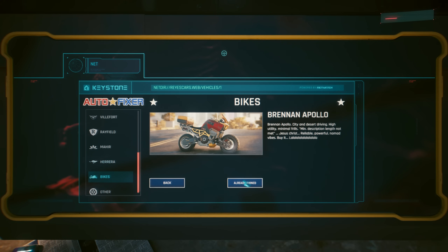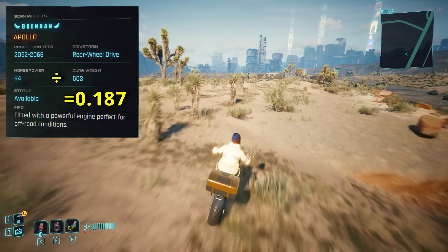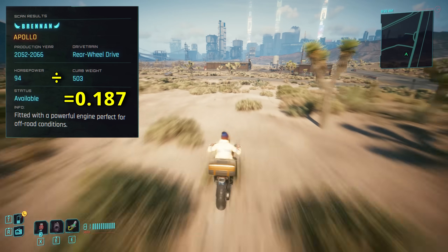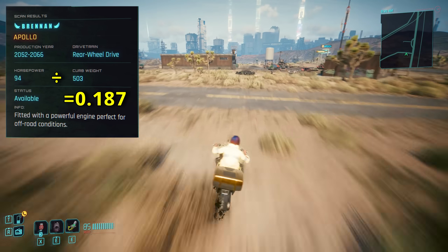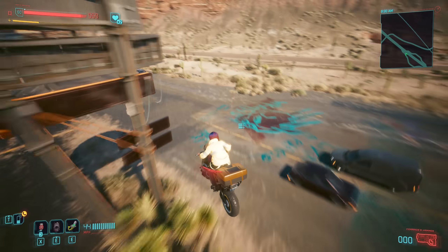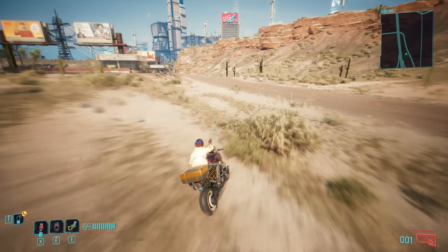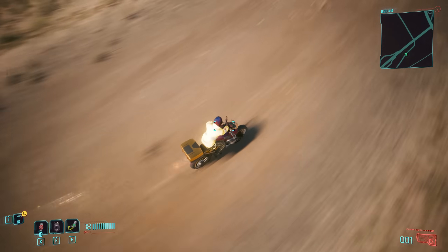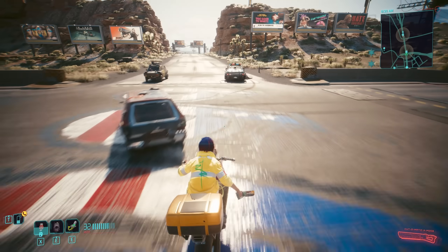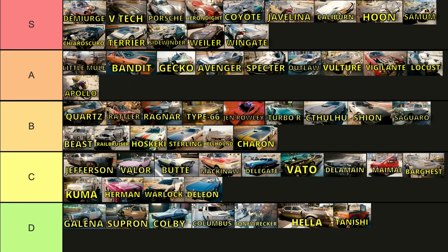The Brennan Apollo is bought from Autofixer for 30,000 eddies — the cheapest of the three bikes on there, but still quite possibly the best at off-roading. This model and Scorpion's Apollo essentially serve as our two dirt bikes of the game. They might not travel as quick, but do handle brilliantly. Traversing the badlands on these, you'll no doubt run into less mishaps and thus reach your destination actually quicker. But unless you're particularly enamoured with the design, there's not really much reason to choose it over the freely acquired Scorpion model.